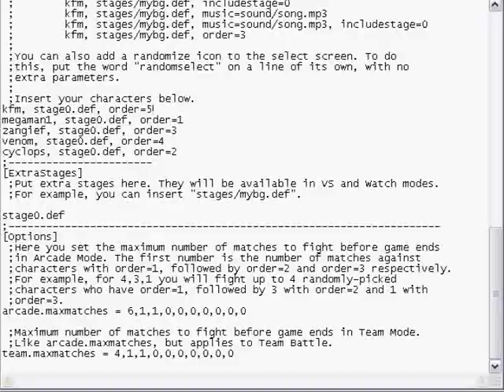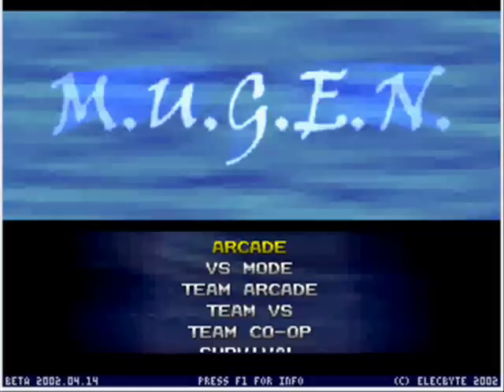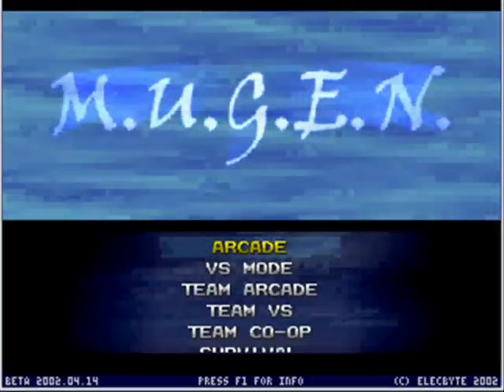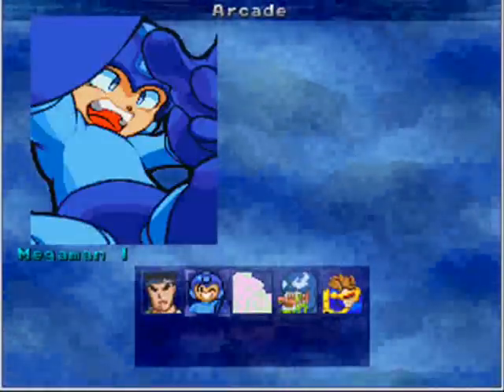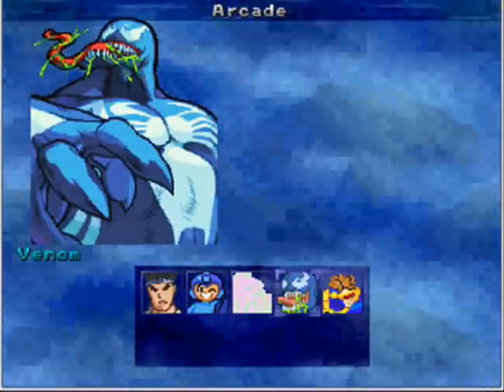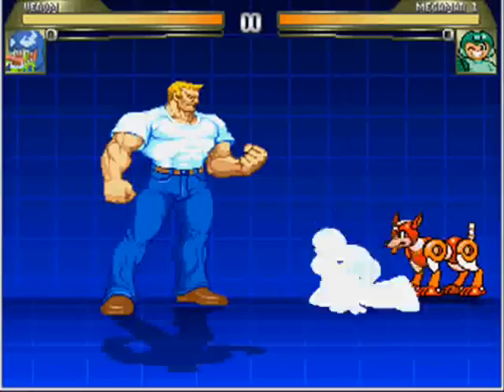After that, you close out — it's going to ask you if you want to update, click yes. We're opening Mugen and going to Arcade Mode. Remember, I set Mega Man as order=1, so we're going to fight him first. Let's do it. See — Mega Man has appeared and we're fighting.